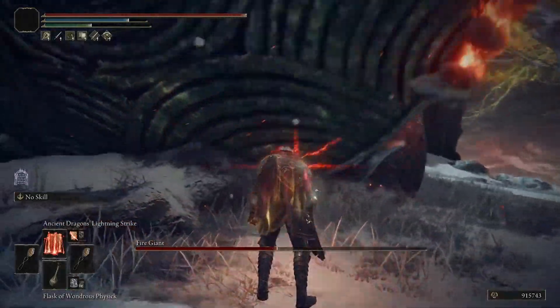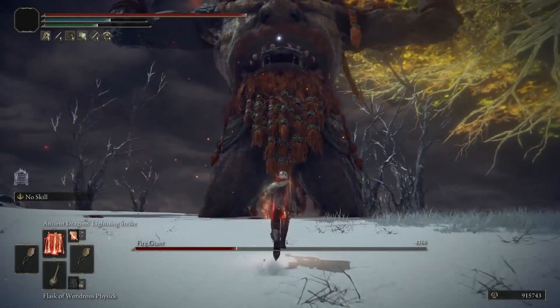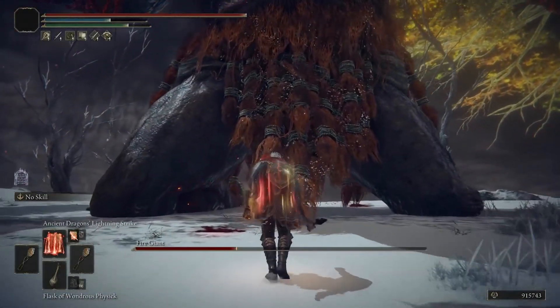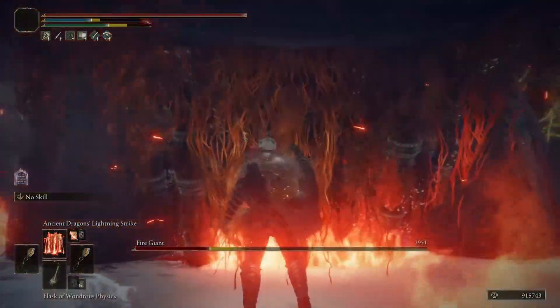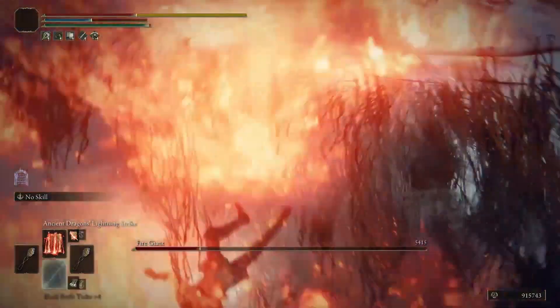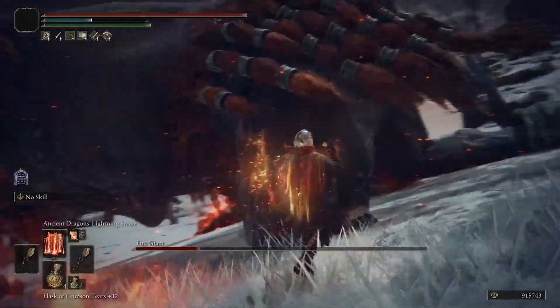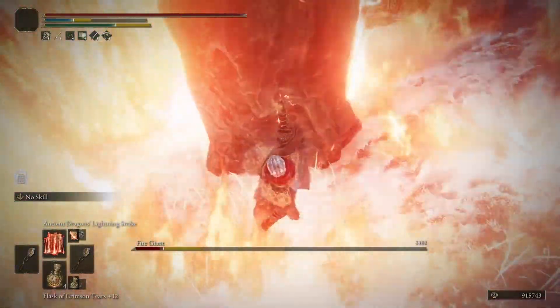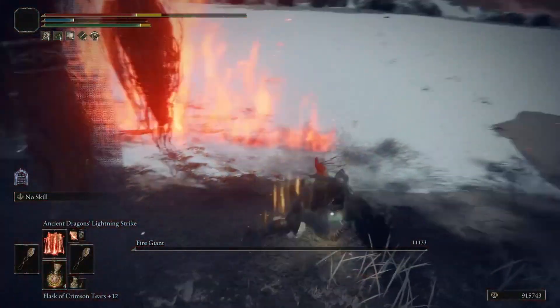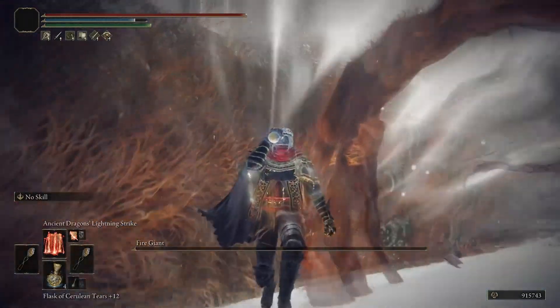Running Sacred curved swords — or even a backup like the Golden Halberd — will give you more damage. I personally prefer two light, quick weapons in case enemies get in your face, because a lot of the incantations in this build have very long cast times and make you vulnerable to enemies charging at you. Where this build really shines is against big enemies that get hit multiple times by the Ancient Dragons Lightning Strike — the red dragon lightning strike you'll see me use against the Fire Giant.